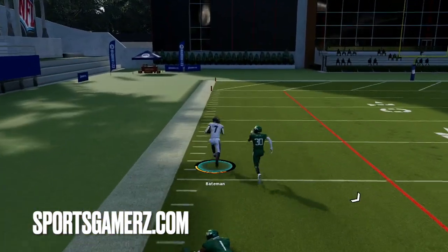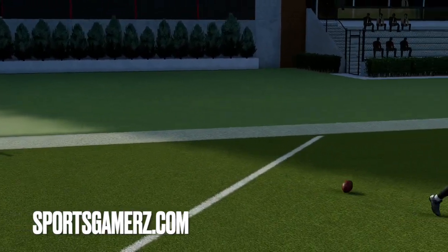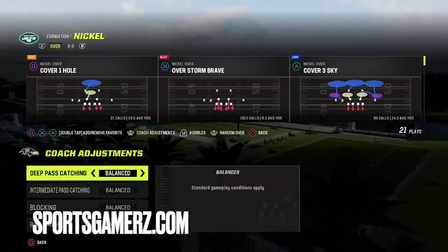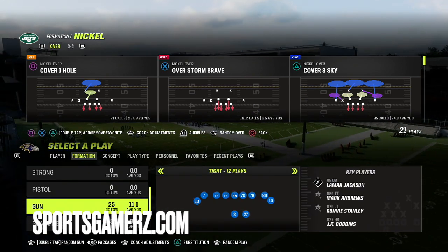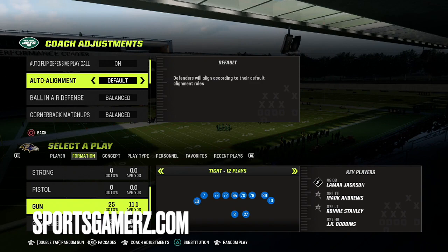But then you're just giving up the corner route. As you guys can see, that's basically another potential touchdown. So in case you run up against someone doing this glitch to you, in order to stop that guy from motion-sliding, you can put your auto alignment on base and that'll slow it down. But yes, if we have that on base, you can't do the motion to make that guy slide out, but you can still hit him with the corner route.